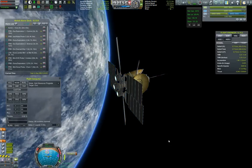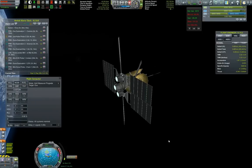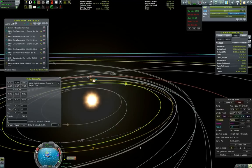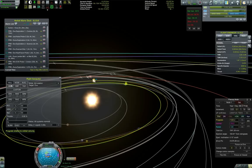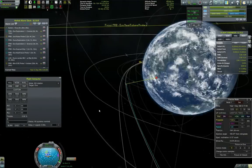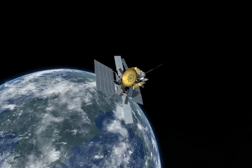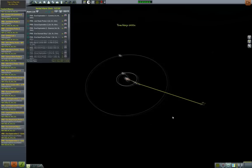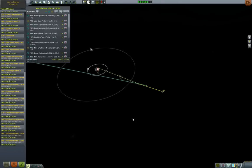Burning for our transfer. We're closing up on our maneuver node — let's see if we do get an Eve encounter. Slowly but surely. And yes, we do. Wonderful. Even way better than expected. Perfect — let's kill the maneuver. Mandatory screenshot. Beautiful. I think that kind of concludes our Eve transfer. So let us see our flotilla leaving. Obviously this guy is leaving much faster because we expanded way more delta V than the others.